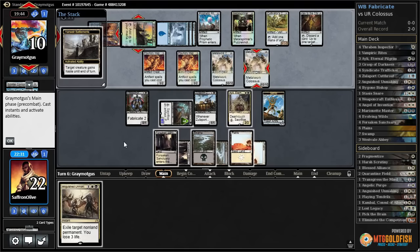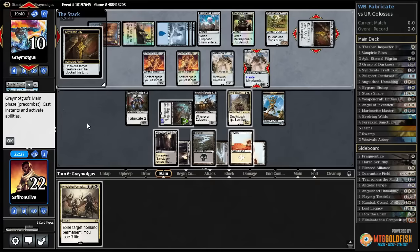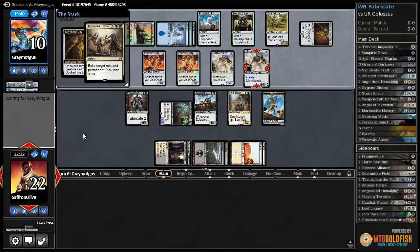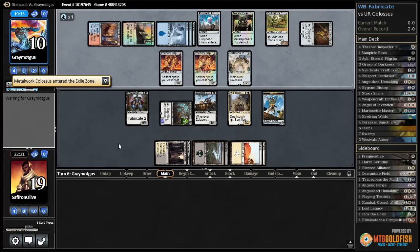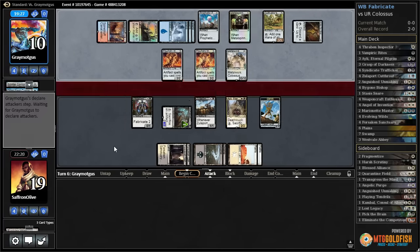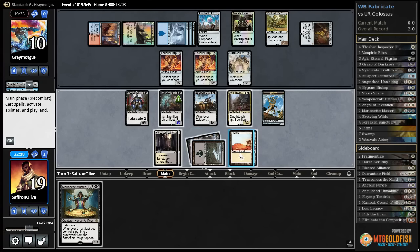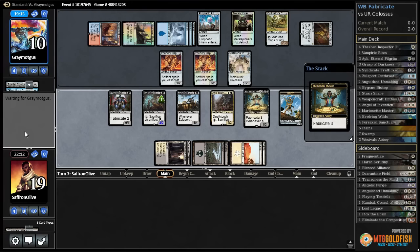Opponent gives Metalwork Colossus haste and discards Elder Deep-Fiend to make it unblockable. We respond with Anguished Unmaking — one Colossus down for good, but it costs us life. We're not that close to the Eerie Interlude kill. Opponent passes and we are out of cards... never mind, we're back in business! Marionette Master — probably the best draw in our deck. Let's make some more servos.